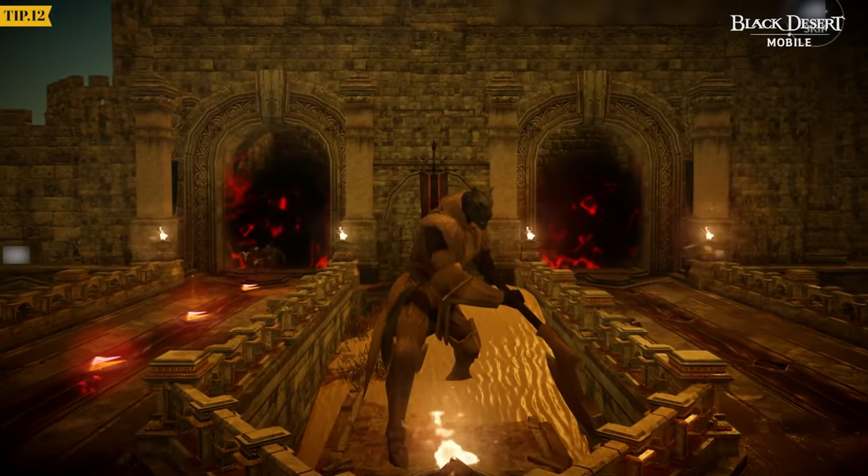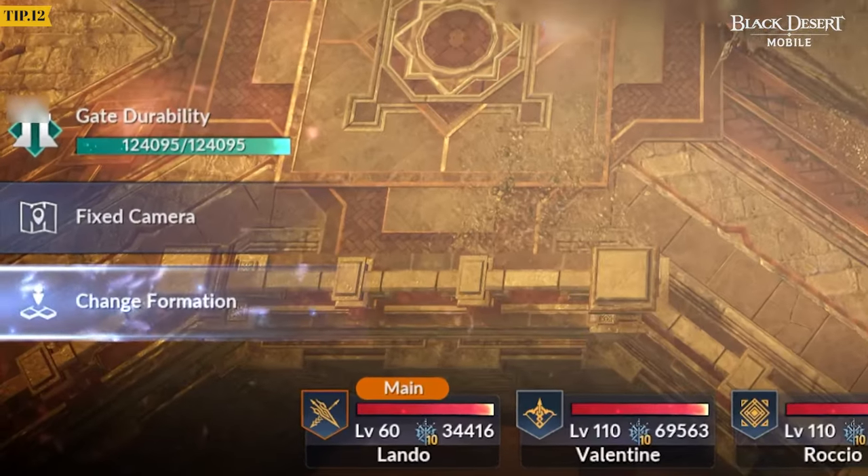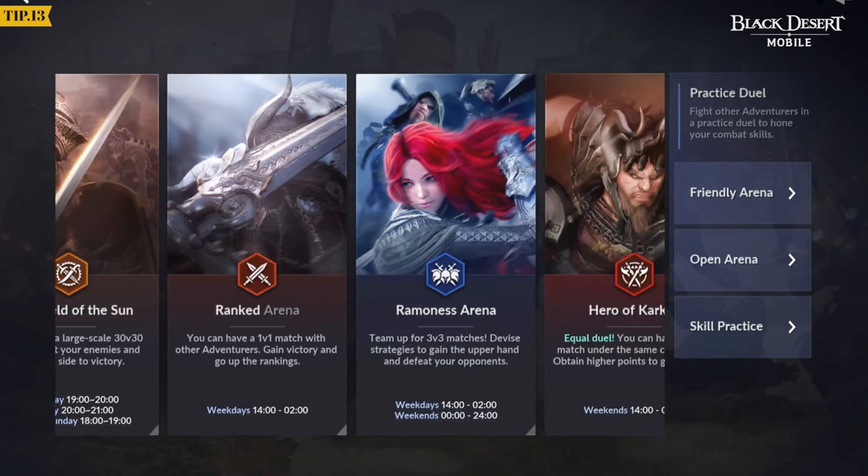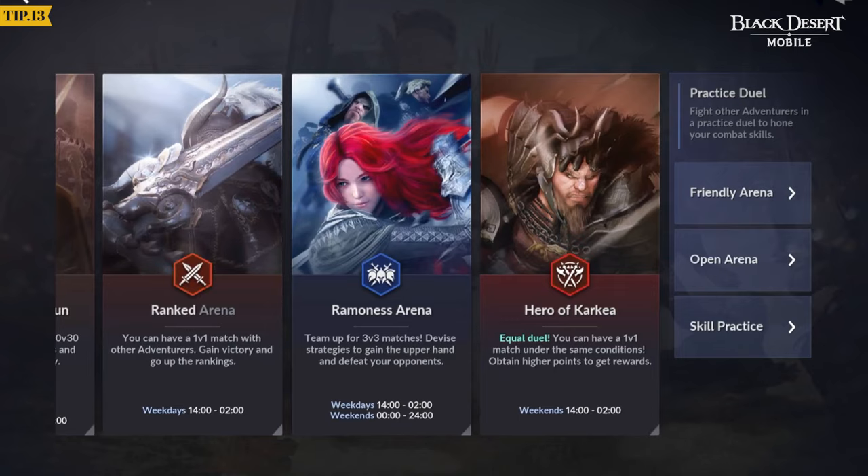The HP of the Path of Glory Gate is identical to your Family CP. In the normal arena in Hero of Kharkia, all stats are equalized from a certain CP. Prove your skills in the arena.